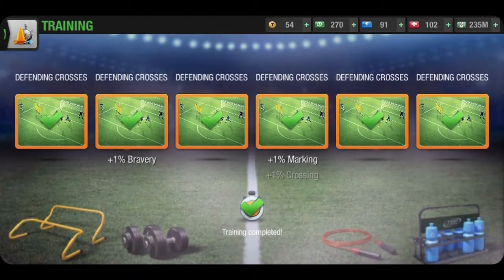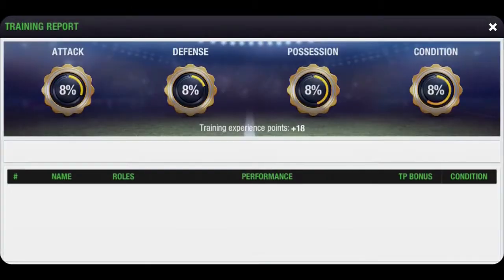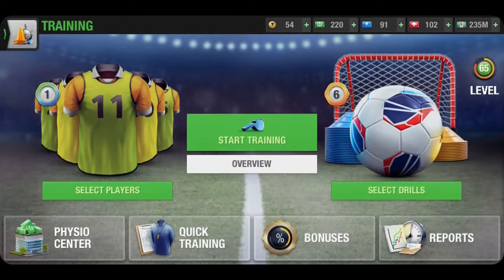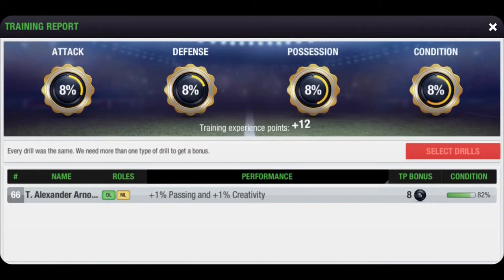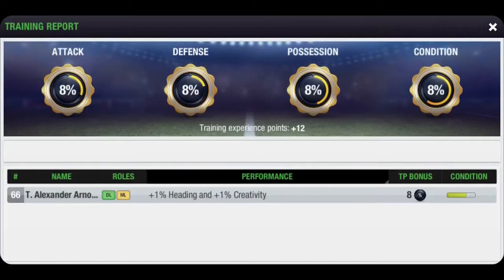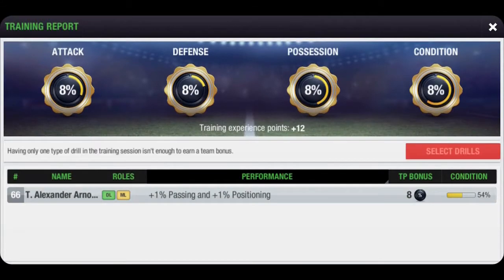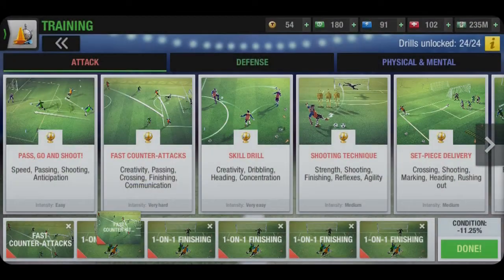The training schedule is as follows: Hold the Line 40 rest packs, Paddle Jumps 60 rest packs, Defending Courses 40 rest packs, Kill Drill 30 rest packs, Use Your Head 30 rest packs, One-on-One Finishing 40 rest packs, Fast Counter-Attacks 30 rest packs, Pass Go and Shoot 30 rest packs, Set Piece Delivery 30 rest packs, and finally Gym and Wing Play 20 rest packs each.